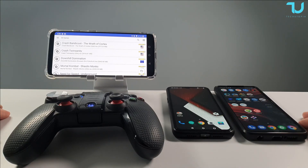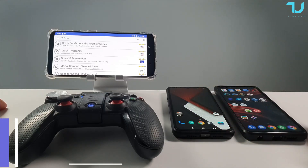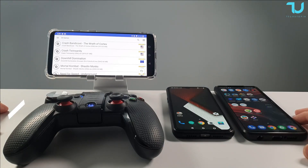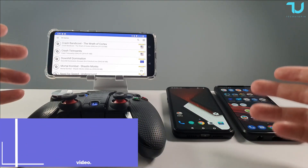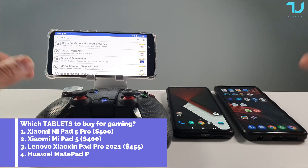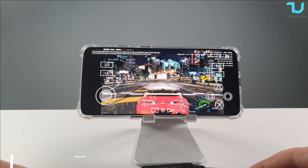Salaam alaikum ninjas and welcome back to another series on my YouTube channel. Today I'm testing three different processors: OnePlus 7T Snapdragon 855+, OnePlus 6T Snapdragon 845, and Poco X3 Pro Snapdragon 860 — all running the AetherSX2 emulator with PS2 games. All buying links are in the description. It's going to be a short video, probably less than 10 minutes. Enjoy!